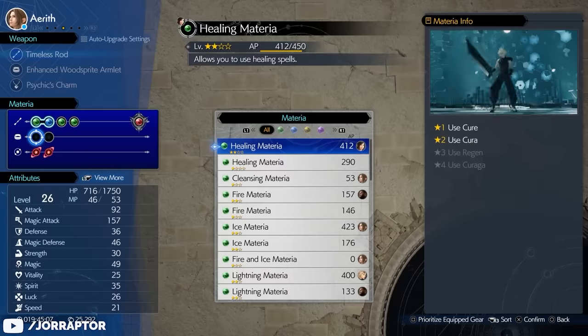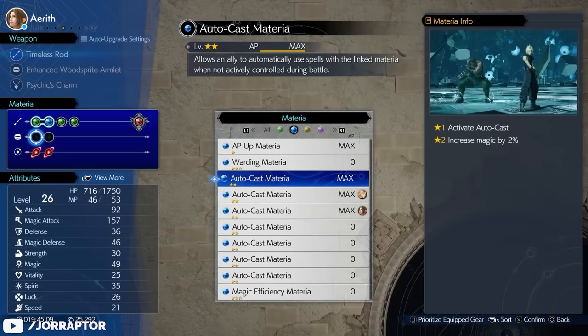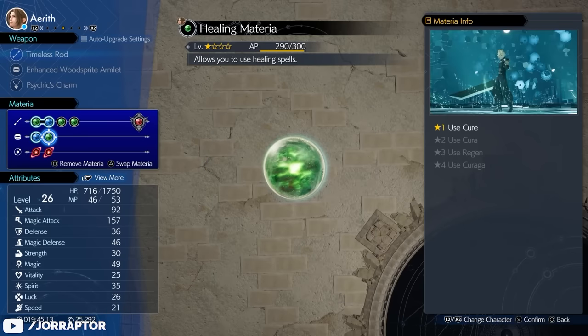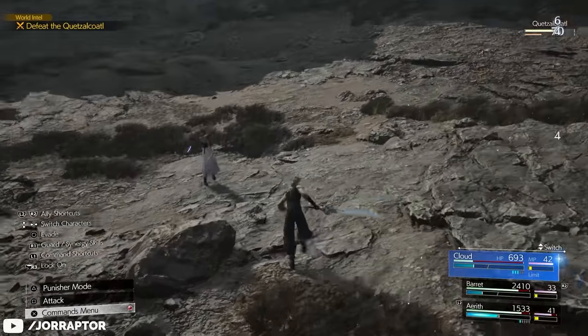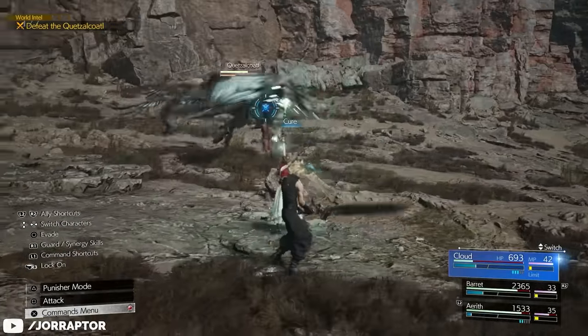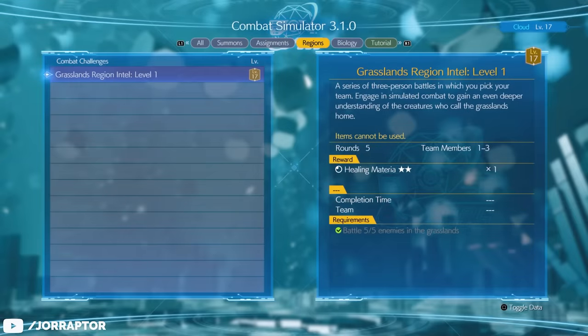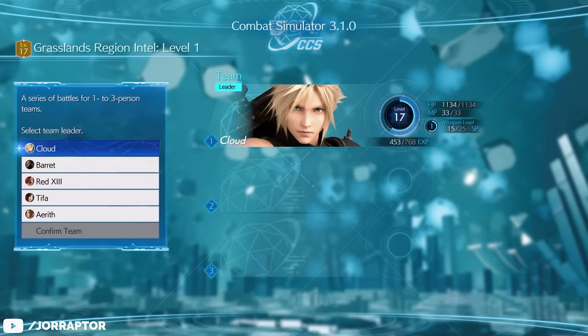If you give the Autocast materia to Aerith and link it with the Healing materia, she will automatically heal party members when they are low on health — when she has the ATB charge and the MP. Really nice so you don't have to worry about it yourself. You get the Healing materia from the Grasslands region intel, which you can probably do at this point.